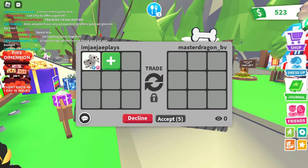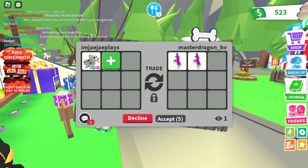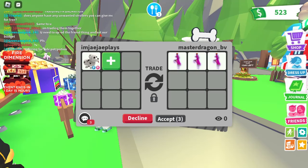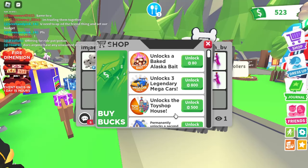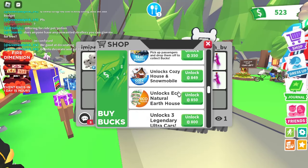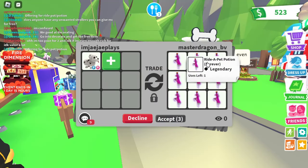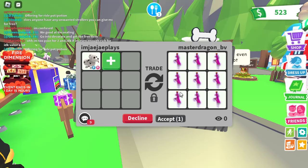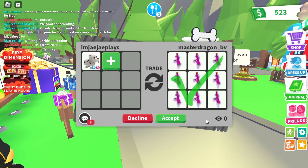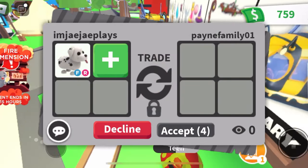Now we're getting offered ride potions — they filled up the trade with ride potions. You can actually buy a Ride Potion right now for 150 Robux, same with the Fly Potion, and they're always going to be available in the game. So this trade is a lose.